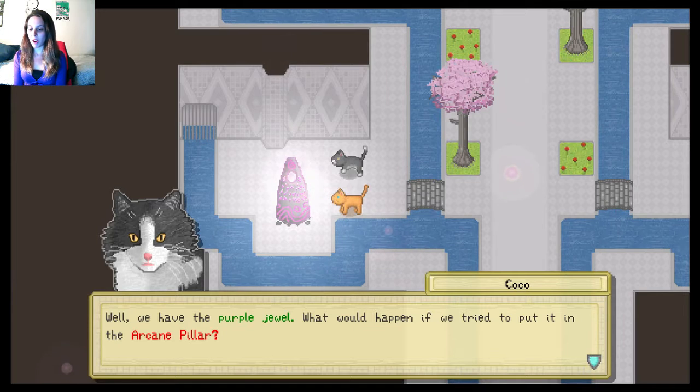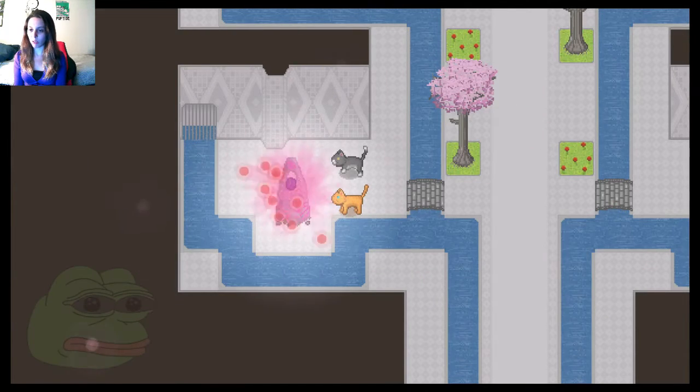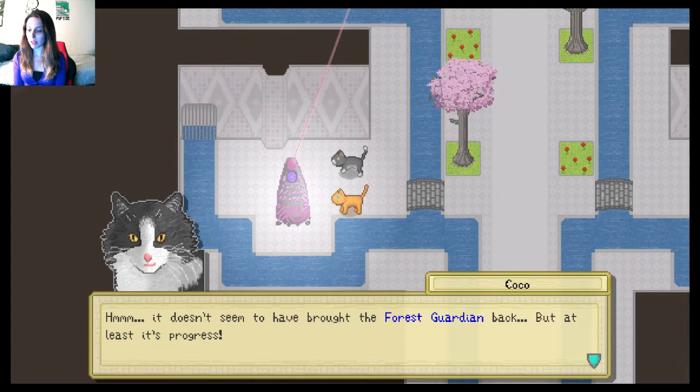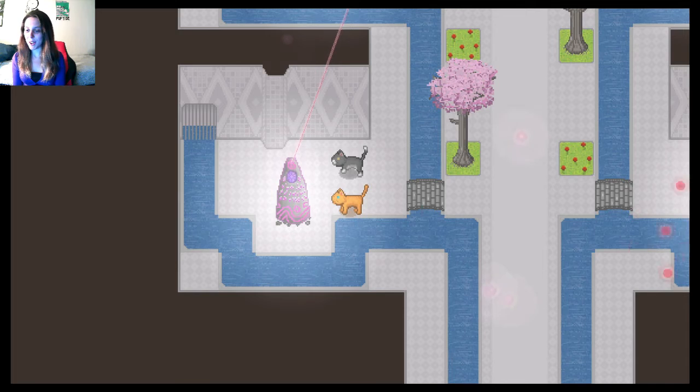We have the purple jewel. What would have happened if we tried to put it in the arcane pillar? Shove it in there. Put it in that hole. Do it. Incredible. The arcane powers have been restored. It doesn't seem to have brought back the forest guardian, but at least it's progress. Let me guess — we've activated the other pillars now. It seems like it.